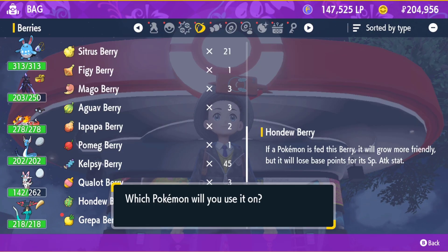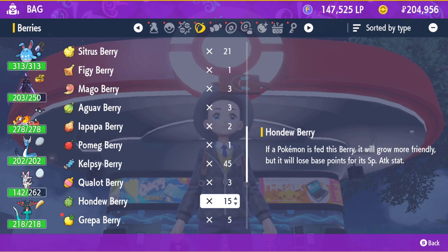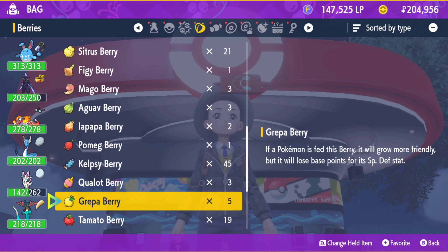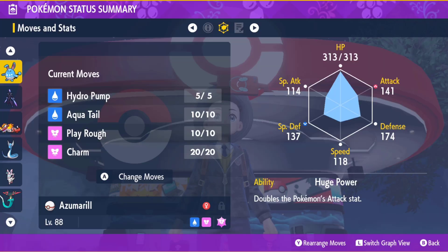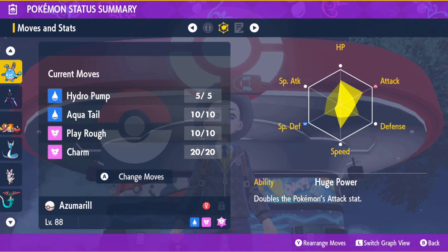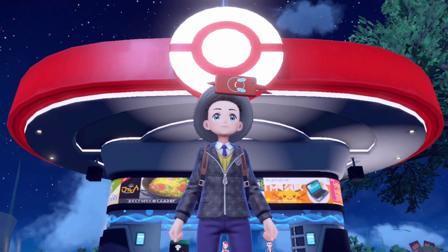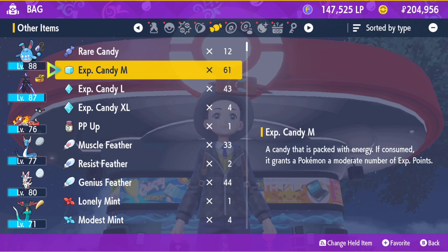EVs can get super confusing, but basically all you need to know is that there are certain berries that will lower your stats — and that's good, because if your EVs are maxed out you won't have them in the right stats. You'll have to lower them and then use your items to raise them back up. I lowered my special attack because I'm not going to be using that, and I'm going to raise them back up on attack. IVs and EVs are not the same thing, and we are going to raise our IVs during this video as well, but first we're going to focus on the EVs.